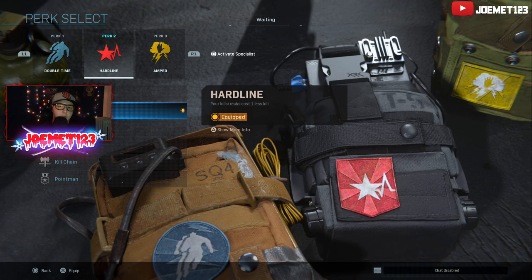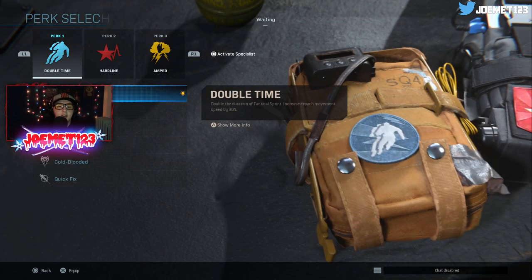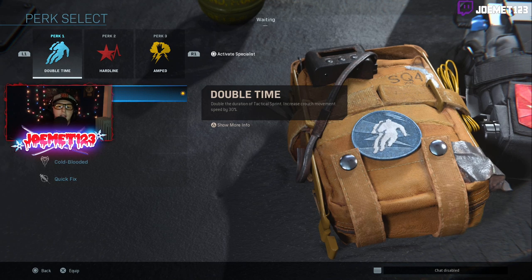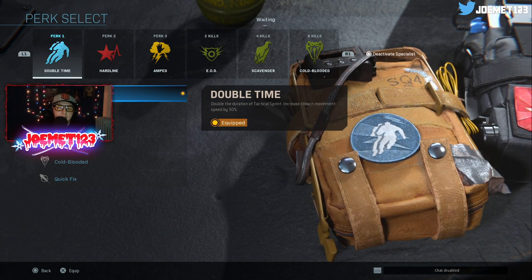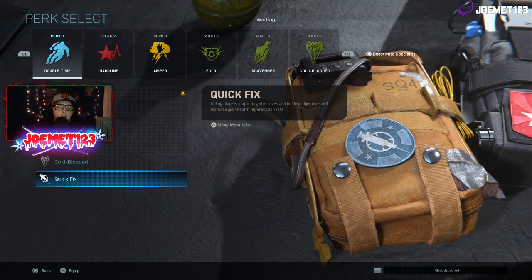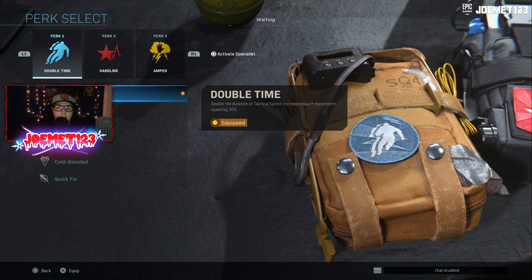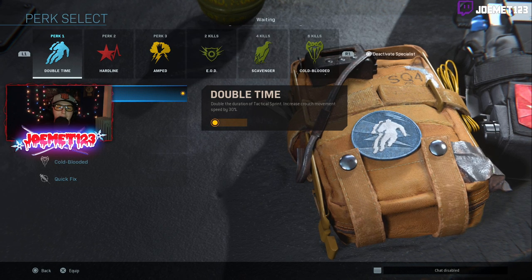Next you have your perks. This is actually a very interesting menu because this is where stuff gets even more advanced. The perks work very interestingly as well. At all times you can have three perks, which is awesome. But if you decide to, you can press square to activate your specialist. When you're online, you must be around level 28 or 29 to activate it. Once you have your specialist activated, it gives you an extra three perks. If you want to disable your specialist, you simply press square to toggle it.